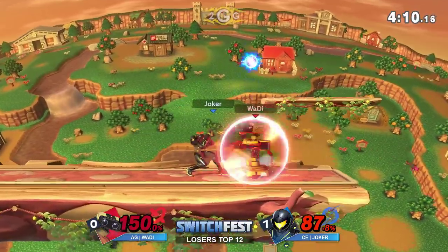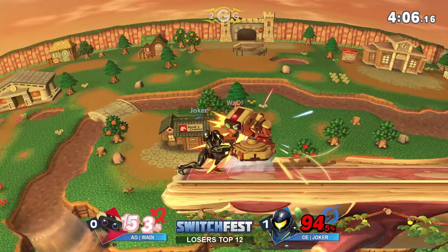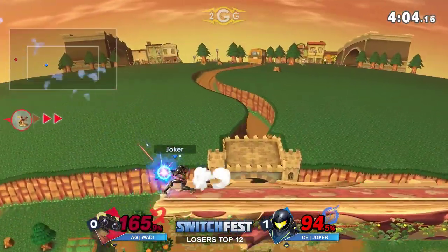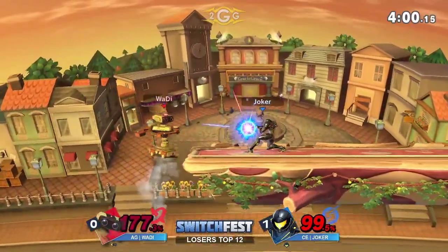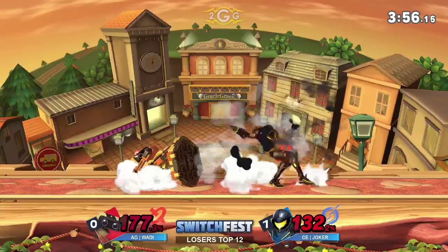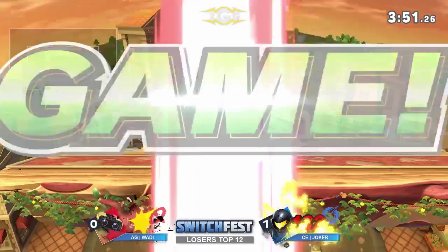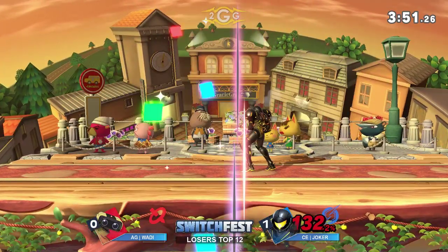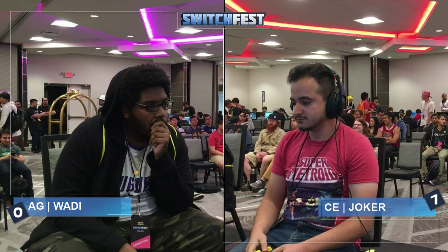Wadi just barely dodging that charge shot, picks up the gyro. Joker has to be careful — Wadi can die to his IP back-throw. That was almost it; one more of those, or even up-throw at this point. That's a reflected charge shot, but Joker got hit by the later hits of the arm rotor. Arm rotor and dash attack are going to seal out the game for Joker.